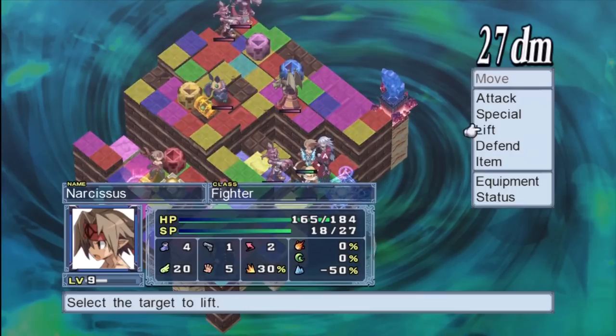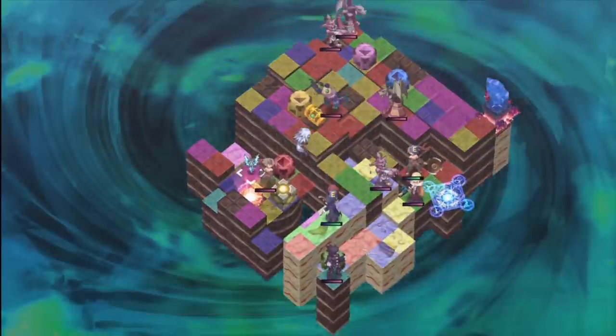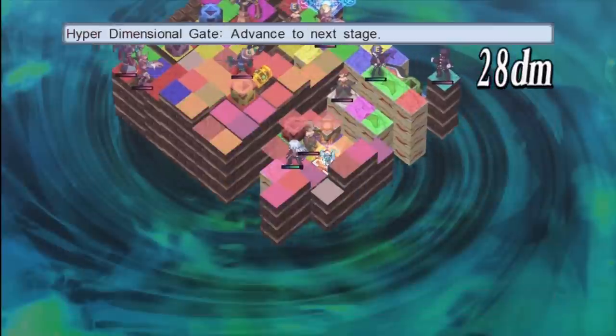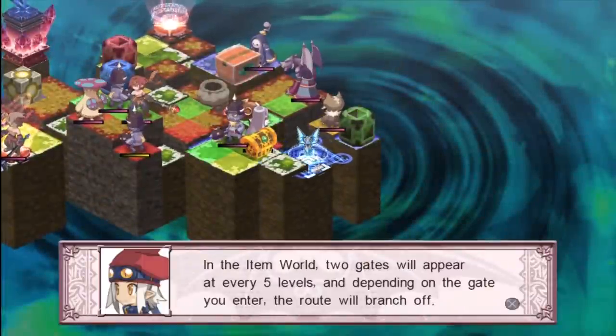Pick up what are called level spheres — it's an item where if one of your characters is holding it while you complete the level, either by going through the gate or defeating all enemies, it will add levels to the item.